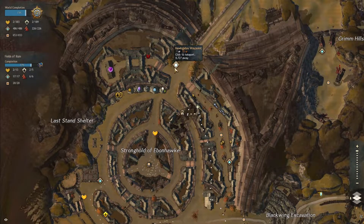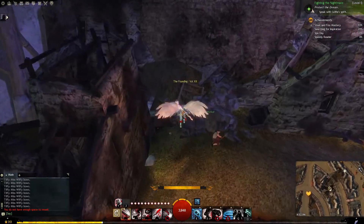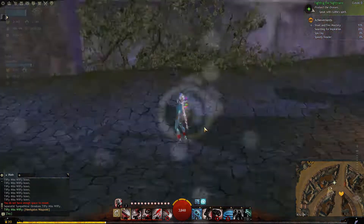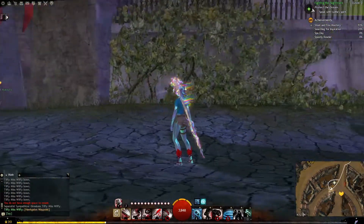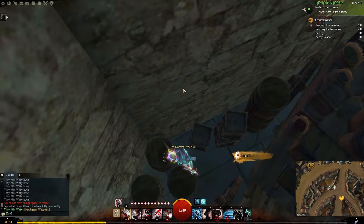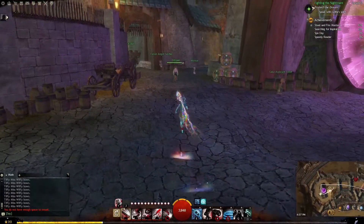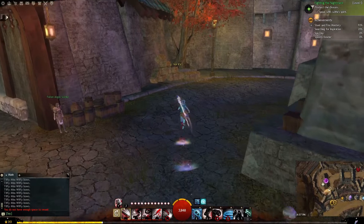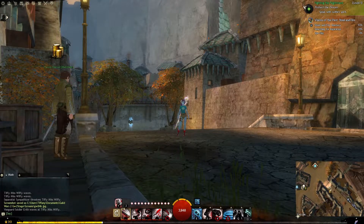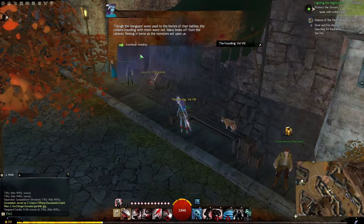Book 12 — you're going to take the Ebon Hawk Waypoint. Onwards to book 17, Ebon Hawk Waypoint. Book 15 — we're by the Asura portal. Ebon Hawk Waypoint again. Book number 8 — again, Ebon... I think I've been calling it Ebon Hawk — it's actually the Ebon Gate Waypoint. Books 10 and 18 are just further down.